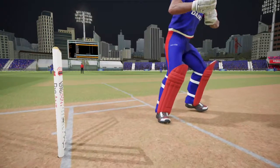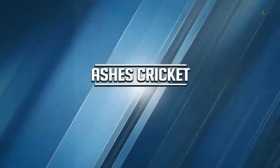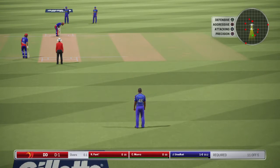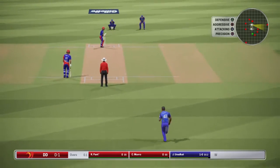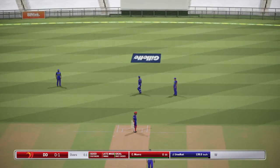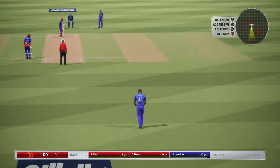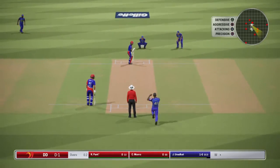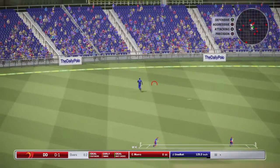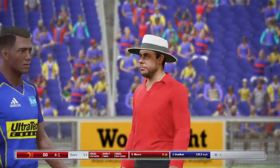Maxwell saw the ball being pulled onto the leg stump and went for a shot over the square leg region, but was completely deceived by the pace of the delivery and the ball spun after pitching, which led to a wicket. So Maxwell departs. Now a yorker and Pant had no clue whatsoever — two balls, no run scored. Then on the third ball Rishabh Pant times it, clears the fielder and the ball races away to the fence for a boundary.